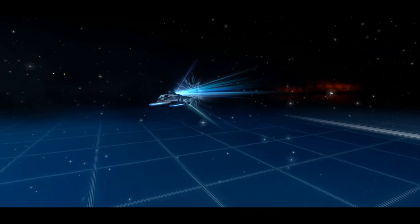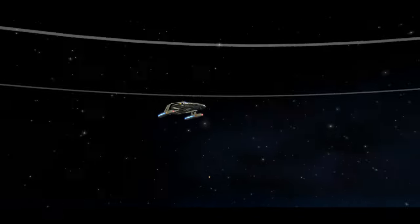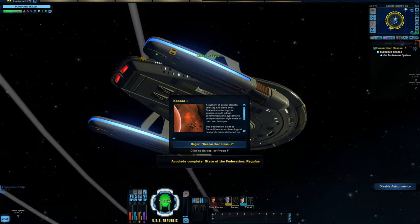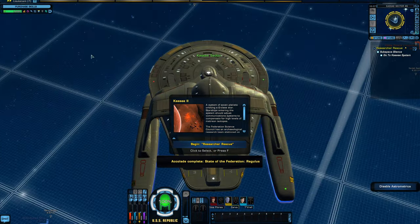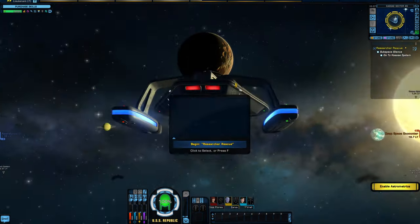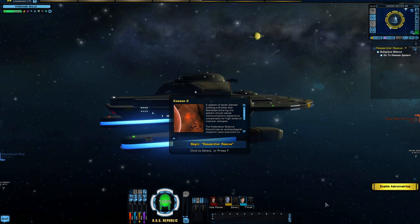Transwarp will basically jump you to the starting point of your next objective, mission, quest - whatever we want to call it. So boom, we are now where this starts. One other side note: I personally don't like having this grid. You can disable that with this button down here, and it just looks a little nicer and cleaner. So that is how we identify where you need to go and how to get there.